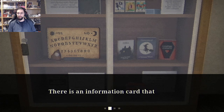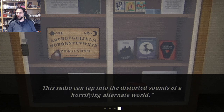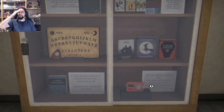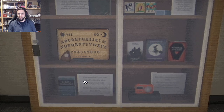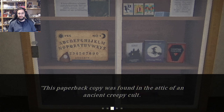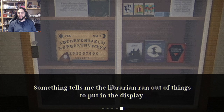It's an unassuming old radio — there is an information card. Here lies a spectrosensitive radio, so like an EMF reader. This radio can tap into the distorted sound of a horrifying alternate world. Oh no — not an EMF reader, a spirit box! It would have been embarrassing if I forgot that after hundreds of hours in Phasmophobia. It's a copy of To Kill a Mockingbird — this paperback copy was found in the attic of an ancient creepy cult. Something tells me the librarian ran out of things to put on the display.